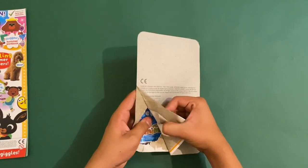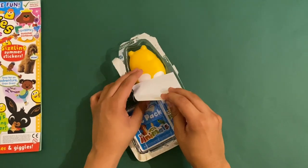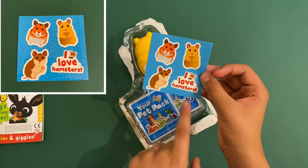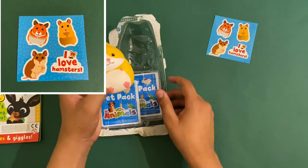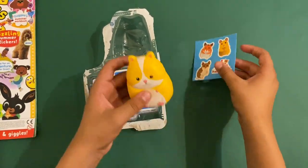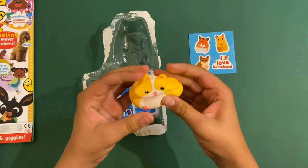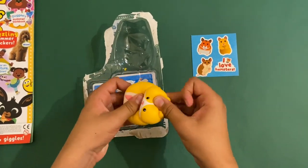You also get some stickers here that say 'I love hamsters' — five little hamster stickers. And then there's this little soft hamster squishy. That's it — there's not much more it can do except you can just squish it. It can get a little wet when you're not using it, but it's very squishy!